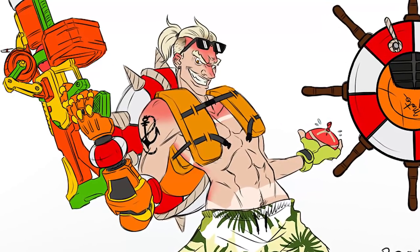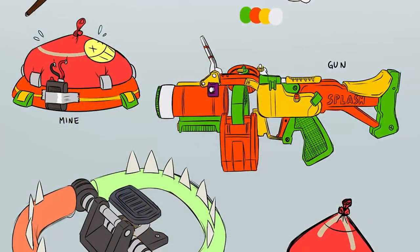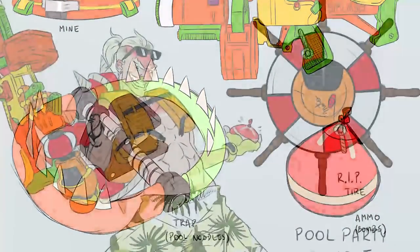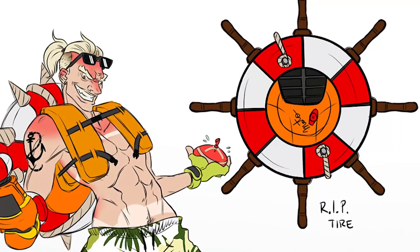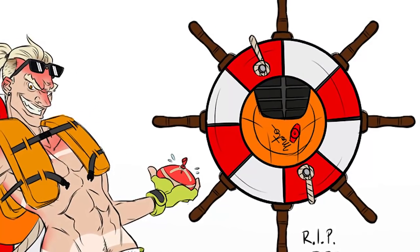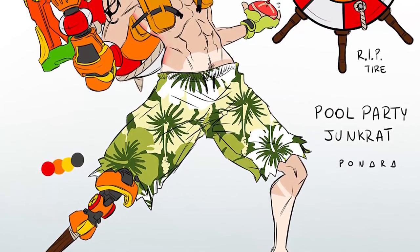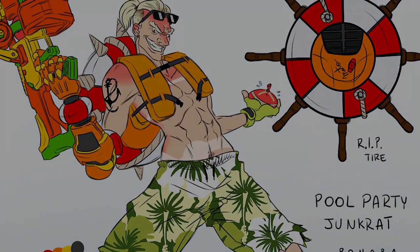Next up we have Junkrat, Roadhog's partner in crime, having some fun on the shore. Donned with a water balloon to replace his grenades, he has an explosive water balloon as a mine, and his trap is still a trap. His RIP-Tire is now a life-saving buoy that you'd be tossing overboard — a little contrary to what it actually does — and as you can see he's got nice swim trunks on, ready for some fun in the sun.